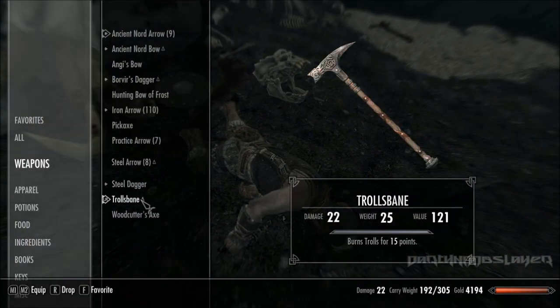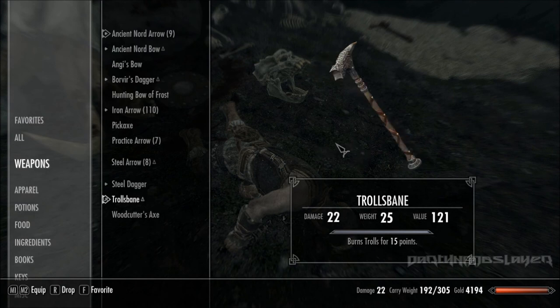He will be carrying Trollsbane. Trollsbane is a unique two-handed steel warhammer that does extra fire damage to trolls due to the troll's natural weakness to fire.